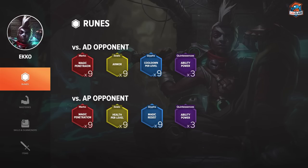For runes on Ekko I always go magic pen reds and flat AP quints. Yellows vary between HP per level against magic damage matchups or flat armor against melee physical damage matchups. Blues are either magic resist if you need early magic resist, or CDR scaling because CDR is a very strong stat on Ekko — so you can have multiple rune pages for multiple situations.